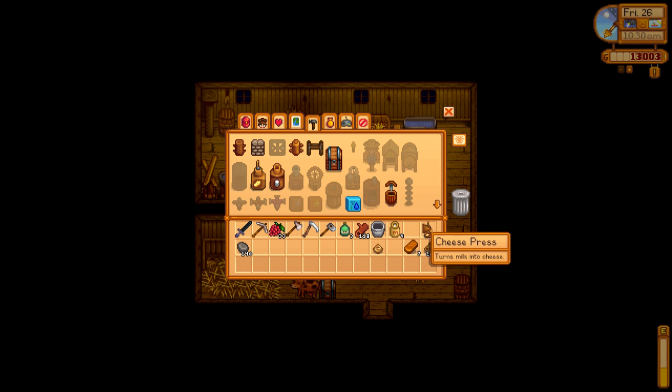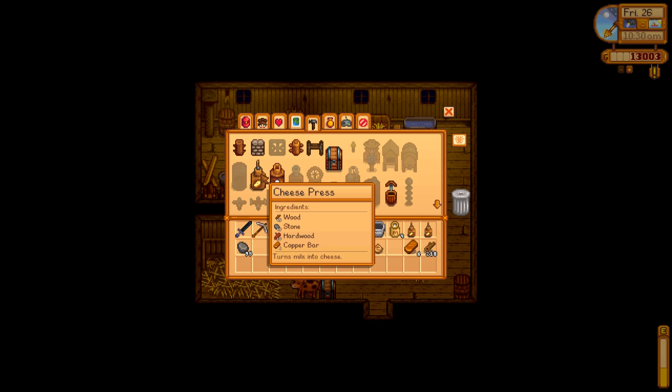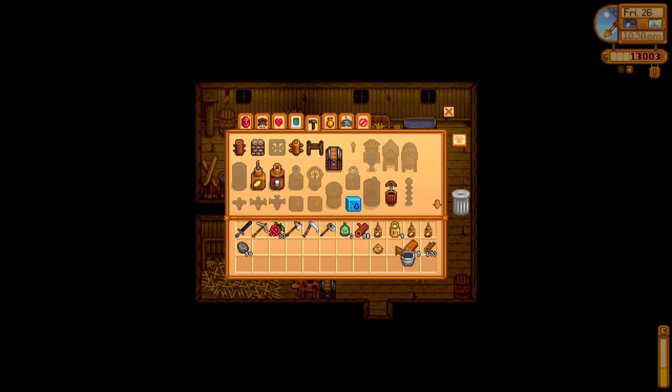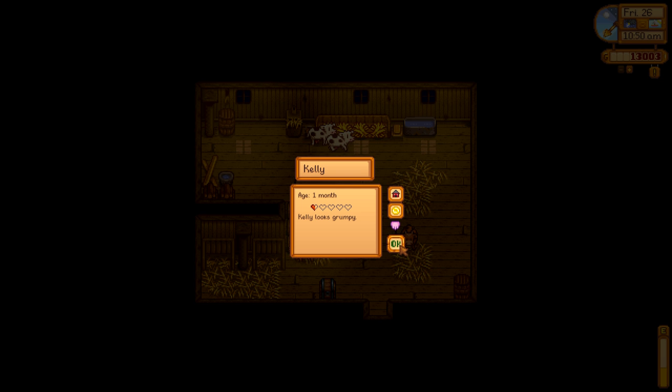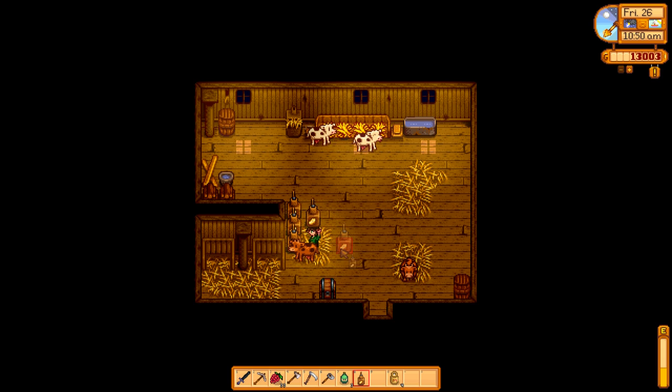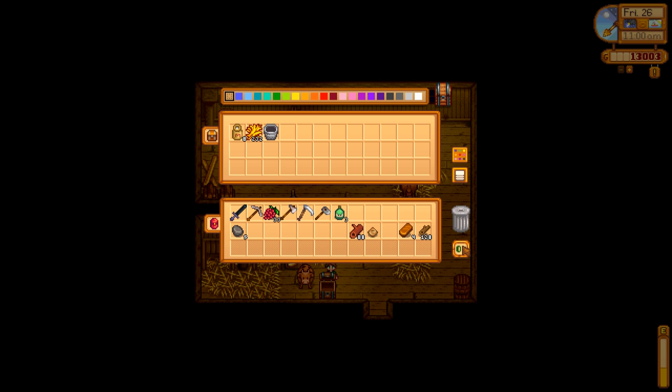What do we need? Four cheese presses. I think I'll just stick them right here. Kelly looks grumpy. Well, Kelly, you just have to be more understanding — these things will happen. Okay, there we go.